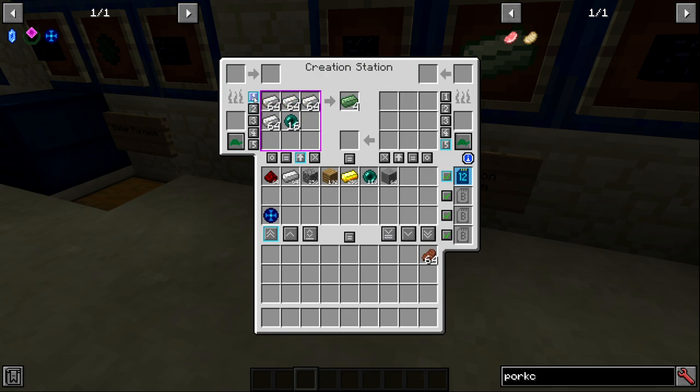Left clicking a recipe slot once loads that recipe; double left clicking moves all available items from the inventory to the grid to craft as many as possible. Right clicking the saved recipe slot removes items from the grid back to inventory. Middle clicking removes the recipe entirely. The creation station also has furnace functionality — you can have up to 1024 items in the input side, running at the same speed as an ender furnace.